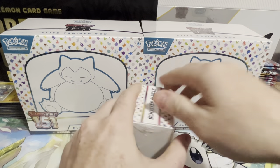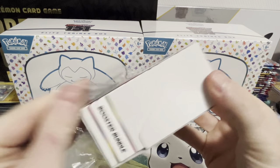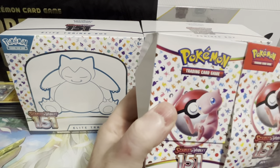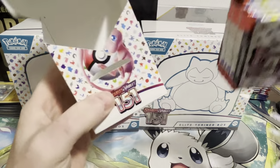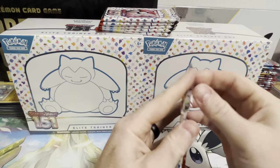I haven't really looked at a whole lot in this set. I know it's got the base trio starters — Charizard, Blastoise, Venusaur. I think there's an Alakazam in here. You got the Erica and I think there's a Giovanni as well. So just the six packs in the booster bundle. Here we go, 151.